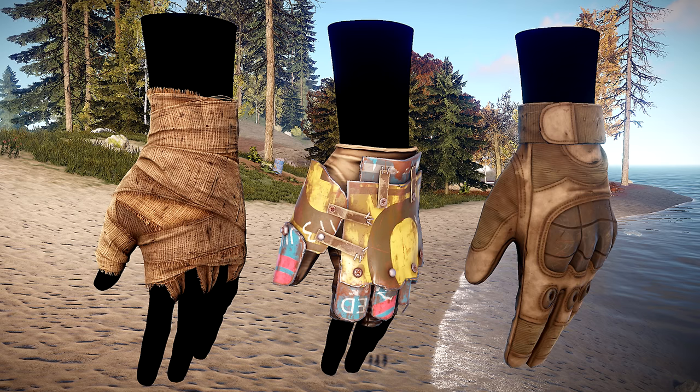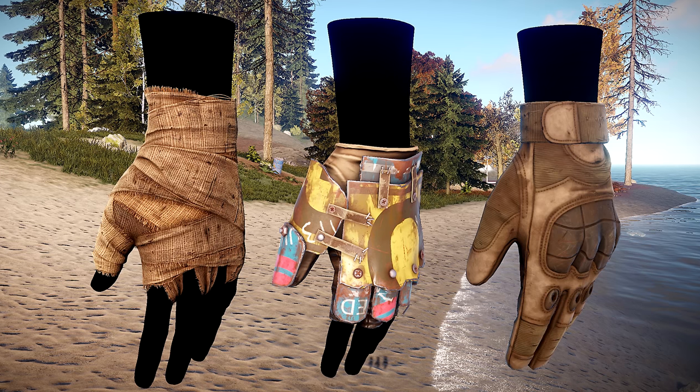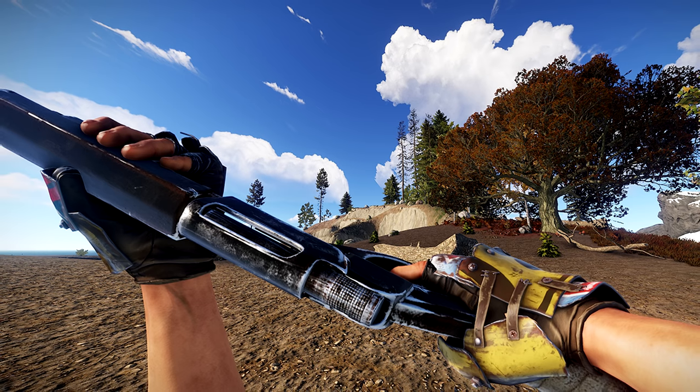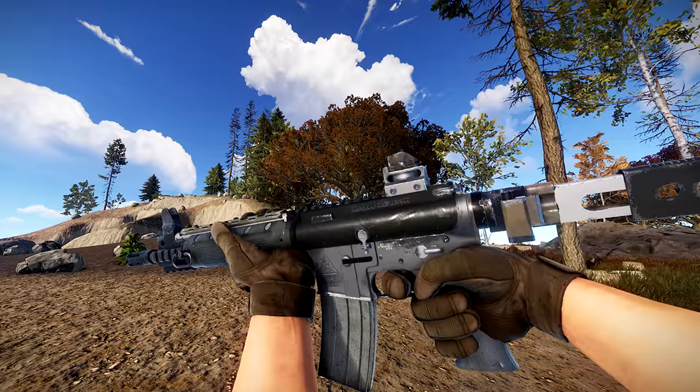It appears that three different types of glove are soon to slide onto the game, namely burlap, road sign, and tactical. They're all designed to take advantage of the new first-person clothing models as you can see, and the team are knuckling down to get them added for the next patch — so wrist assured, it won't be long until we can get our hands in them.